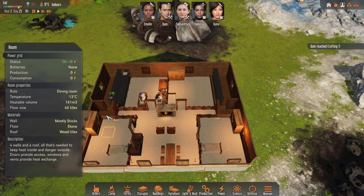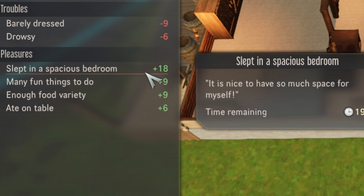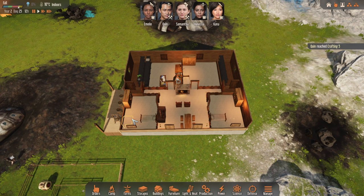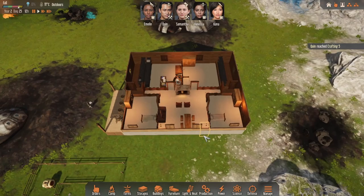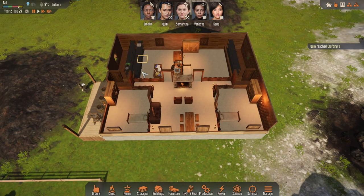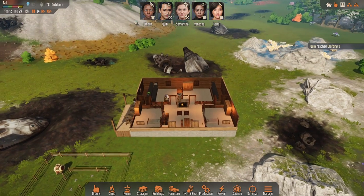The rooms next door and the little thresholds don't show that much of a temperature difference versus the side rooms, but it does make a difference especially when it gets very cold. These are big rooms and they're giving us a good happiness boost. However, we're only using three — I would recommend using the fourth one as well. But because we have five survivors at the moment, we're still using the building down there.